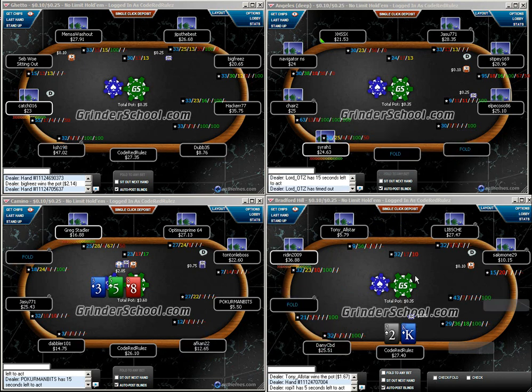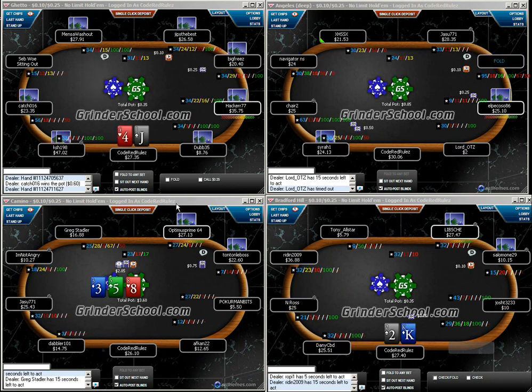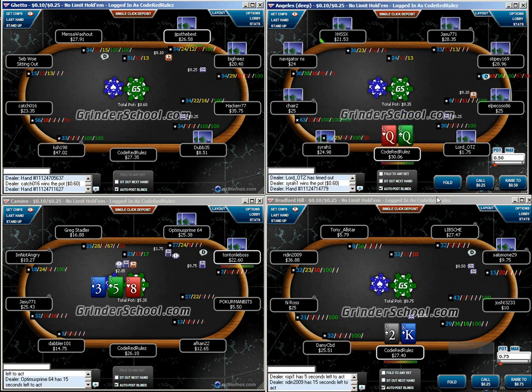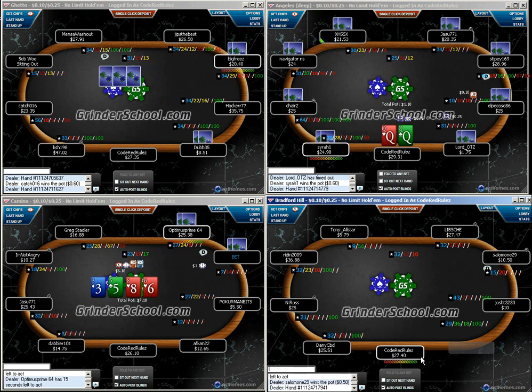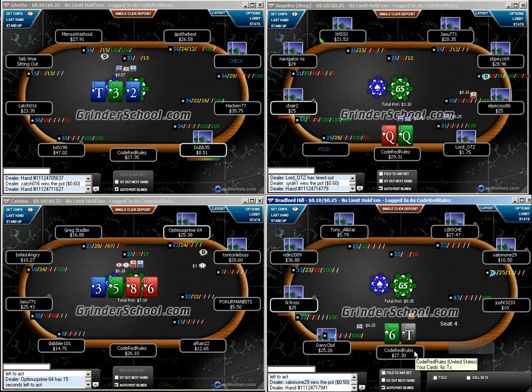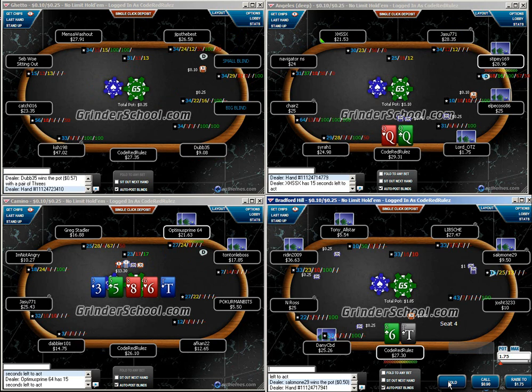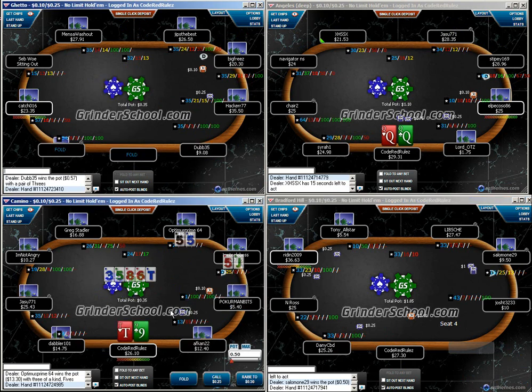We're going to go ahead and fold the king-seven. I see a lot of players will just check-fold the king-two and auto-checkmark it — don't want to be doing that. You want to make sure that you don't give anything away. Part of the reason you don't want to do check-fold is that you don't want to make people think you're just playing auto-pilot. You also want to give the impression that you're thinking about decisions.